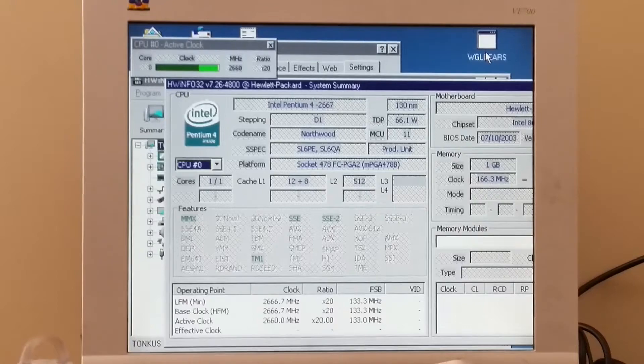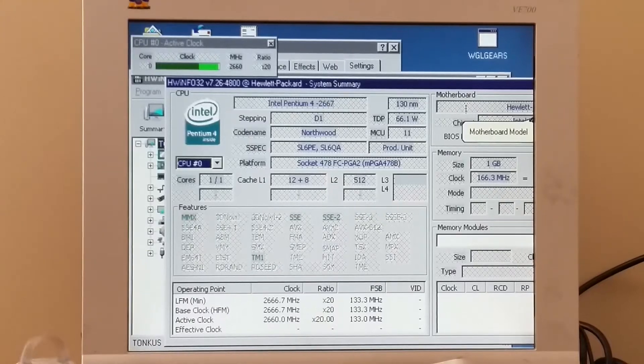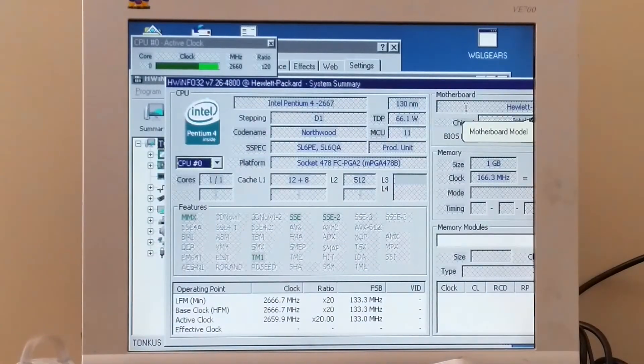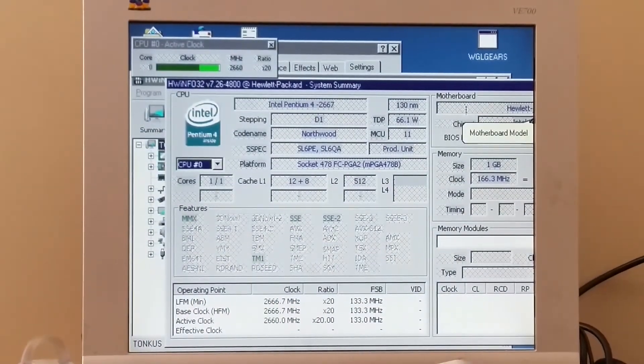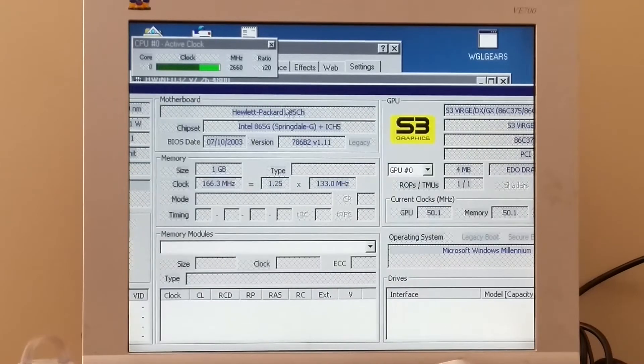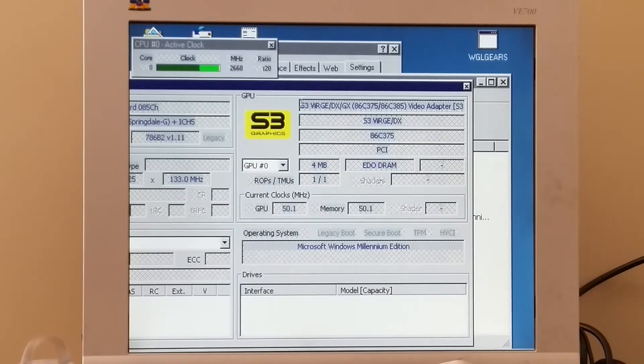I'm finally recording again. Because I was unable to use my Socket 7 motherboard for this, I am instead using this Pentium 4 system, which is just a random HP pre-built, but that is what is going to allow us to use the software rendering stuff. The specs are as follows: the Pentium 4 at 2.6 GHz, and the motherboard is just HP.